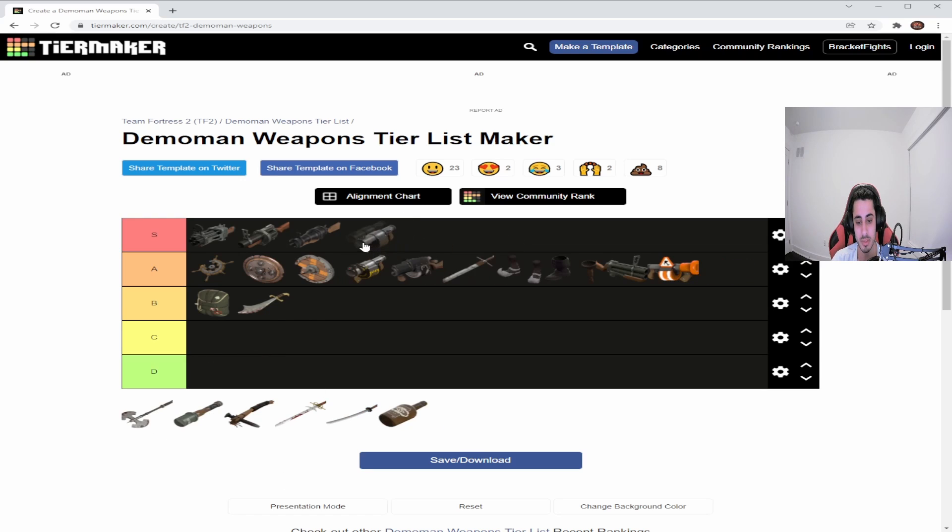The stock Stickybomb Launcher I'll put right here. It was nerfed a while back — the arming time before it deals full damage was increased, making it more of a defensive weapon rather than something to spam. The Quickiebomb Launcher would have been redundant if this one still did the same thing. I put it here because it's far better in damage, and you don't have to look when you detonate — you can protect the intel and kill anyone without looking by just right-clicking to explode.